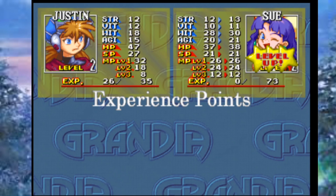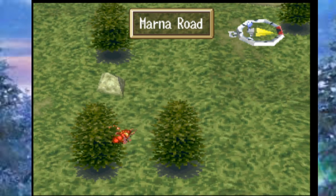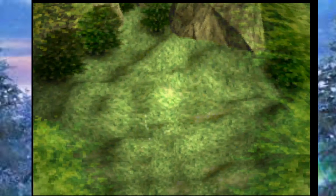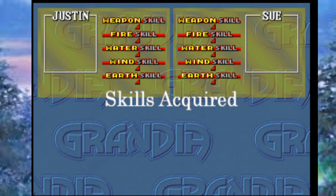Sue just got a physical character level up, which is always good — her stats went up, but only minimally. You're going to get most of your stats from weapon level ups because they're more frequent and affect you more directly.